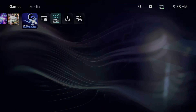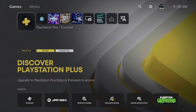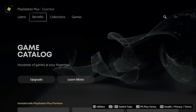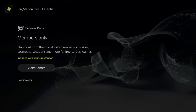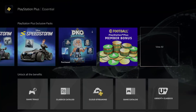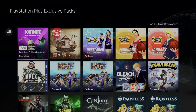Hey guys, in today's video we're going to go over PlayStation Plus packs. Let's go into PlayStation Plus, scroll down, go into 'Latest and Benefits' — that's your second one — then scroll down. You're going to see exclusive packs; go right into it, then scroll down a little bit and go all the way to the right to view all, and you'll get to see everything you can download.